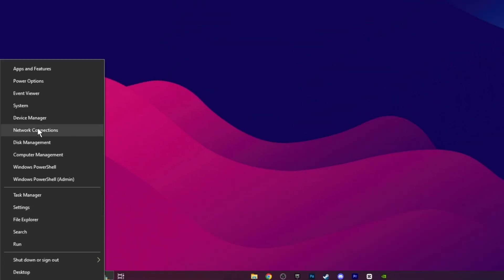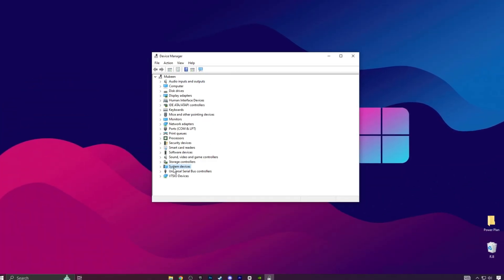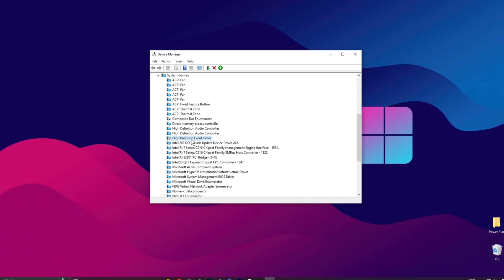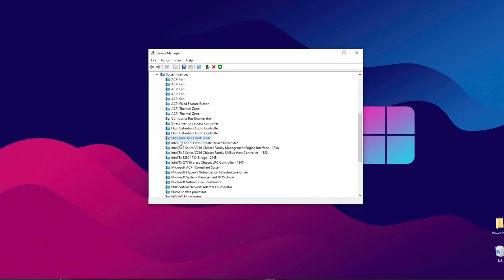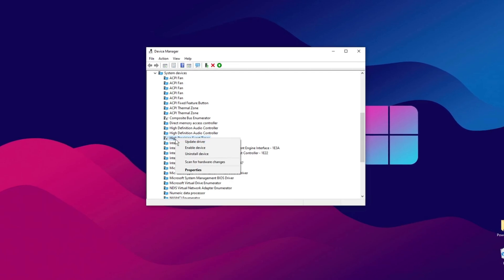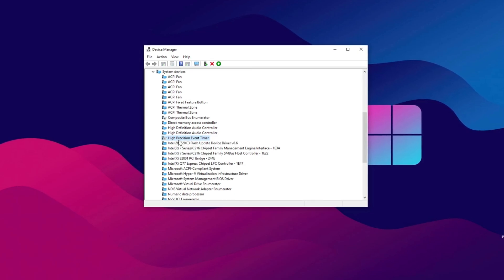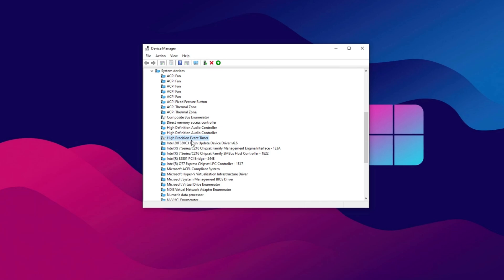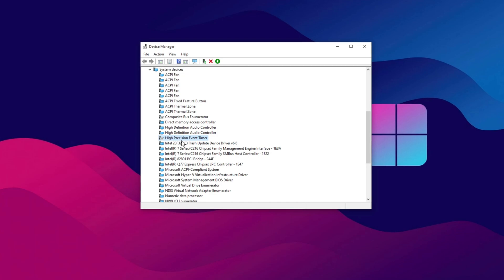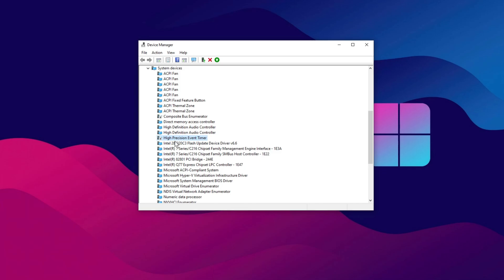Right-click on the Start menu and open Device Manager. Locate the System Devices drop-down and expand it. Scroll down until you find the High Precision Event Timer. This timer can often reduce FPS on some systems, so many people disable it by right-clicking and selecting Disable Device. I personally disable it and it's helped improve my system's performance. However, if you notice a decrease in performance or lower FPS after disabling it, you can always re-enable it. For most users, disabling it should offer a performance boost.